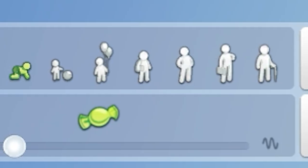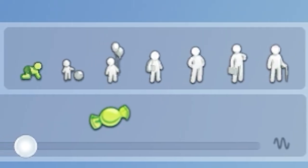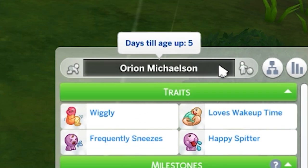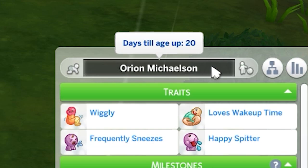As you might know, infants are a new baby life stage in The Sims 4. On a normal length setting, this life stage lasts for 5 days. On short, it's 2, and on long, it's 20.